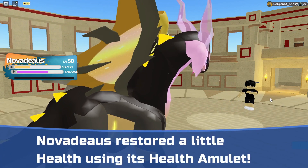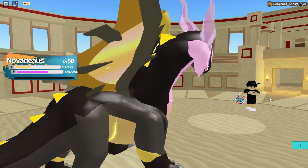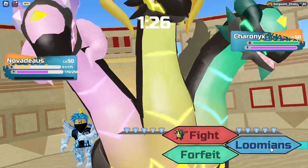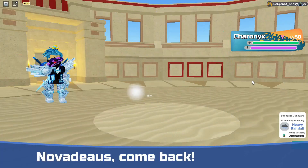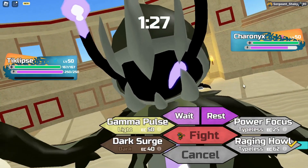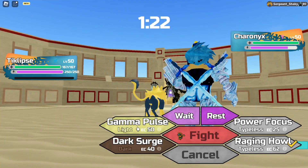We keep healing up thanks to Health Amulet — that's nice. I don't know how useful it's going to be though, since we're still super low. If I can heal up a little more, then maybe we'll live a hit from something. I think they're going into Cherry Onyx here. I'm going to just go into Eclipse. It's been a while since I played this game, so I actually don't know how Cherry Onyx works. I use Apparition — I have no idea what that is, and it's kind of concerning me right now.